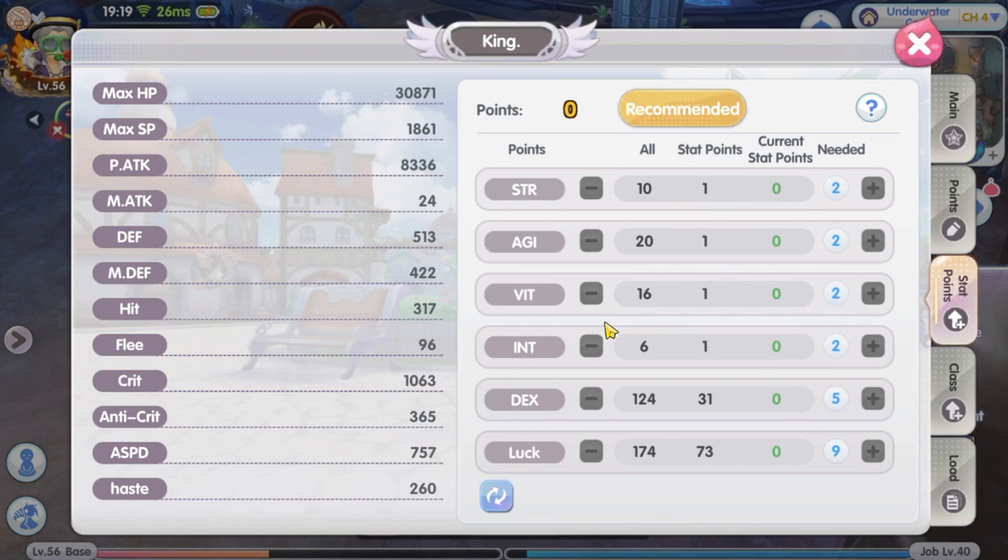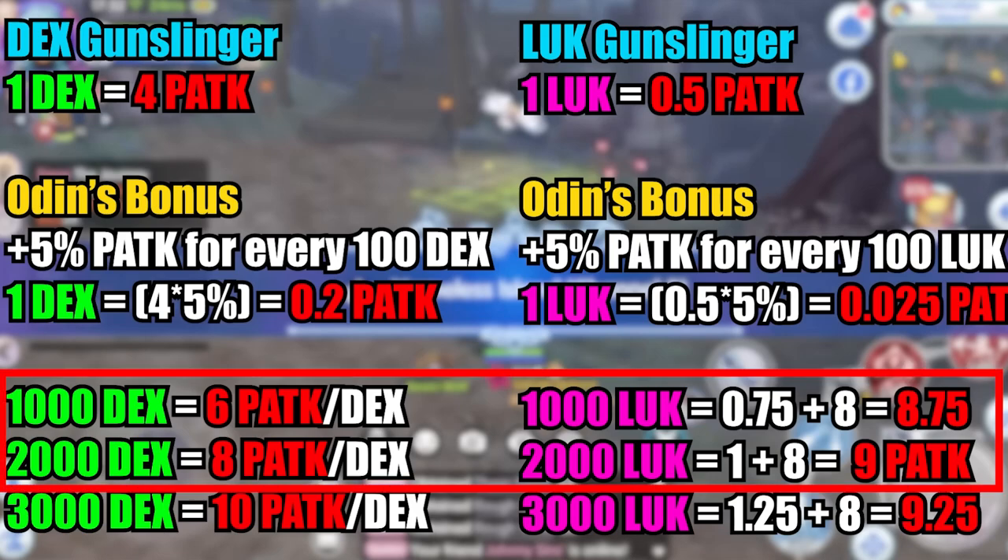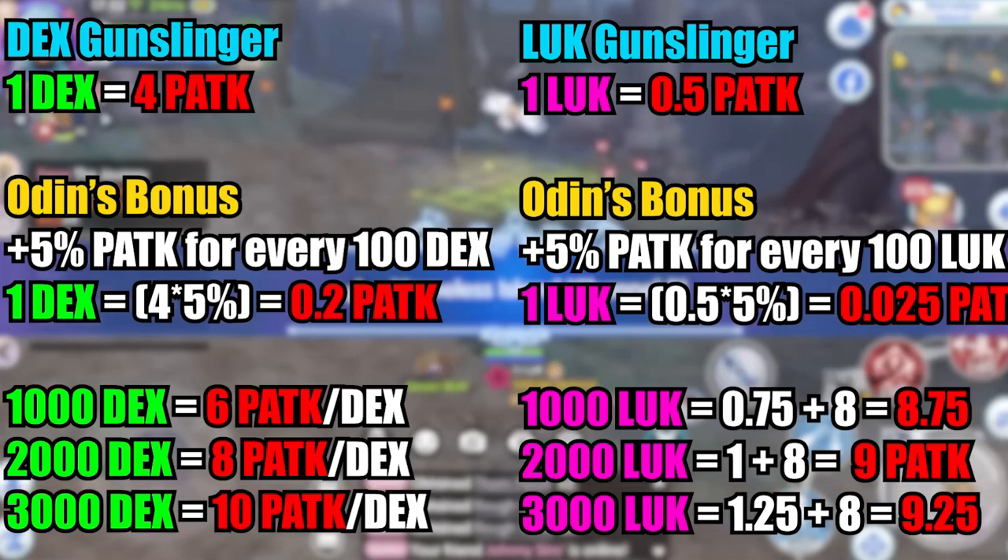And that leads to the second element: the stat attribute point allocation. This is my stat points distribution. Because of the Banishing Buster skill effect, you want to get as much luck as possible to get as high physical attack as you can. But I didn't put all of my stat points to luck — I put some on DEX as well. I have a systematic calculated approach for the stat allocation. From the DEX or luck video that I made previously — if you had watched it — you probably already know that the luck stat will give you more physical attack than the DEX up to 2,000 stat points. If you don't know what I'm saying, I recommend you to watch that video.